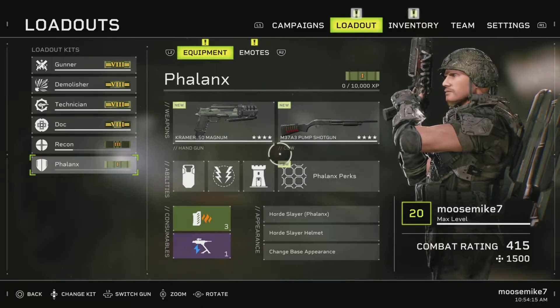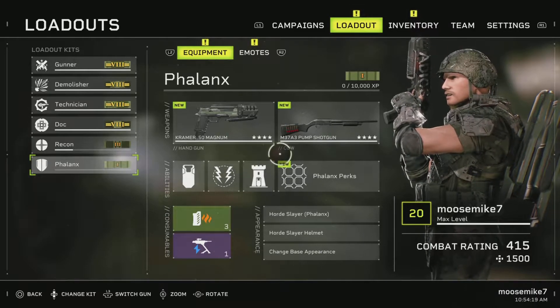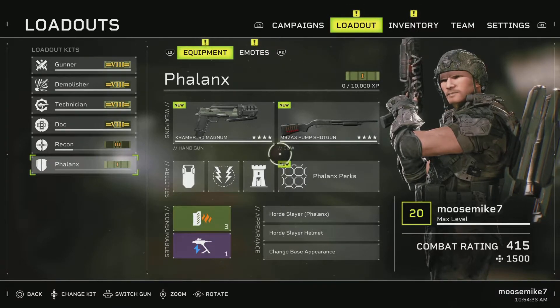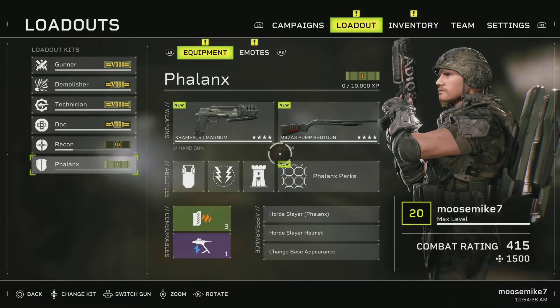What is going on ladies and gentlemen, Sergeant Moose here back with another Aliens: Fireteam Elite video. Today we have received the first Season 1 update within the game - September 8th, it just dropped a few minutes ago. A lot of you have probably heard about this new Phalanx class coming to the game.